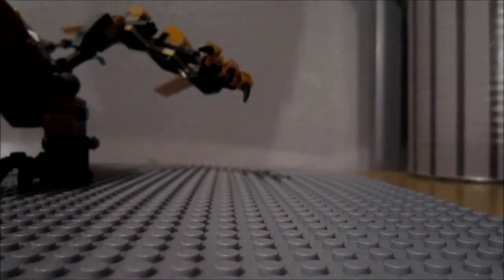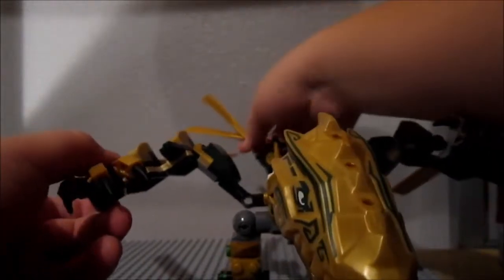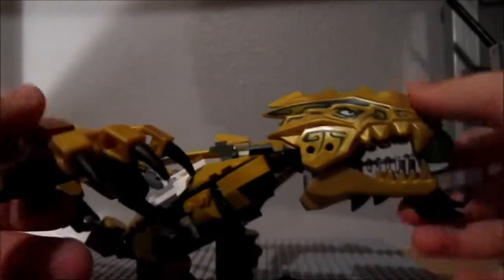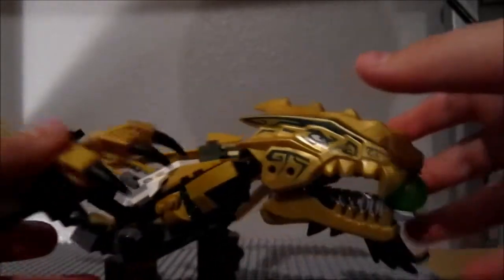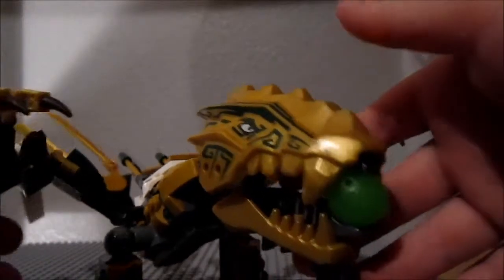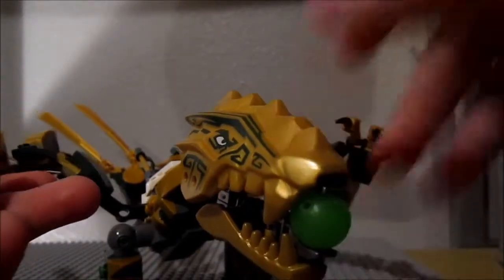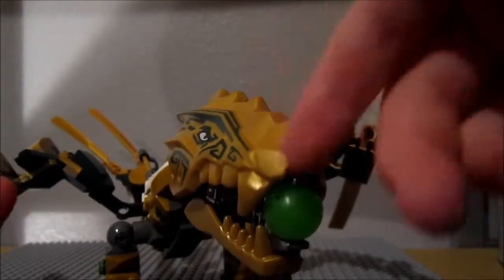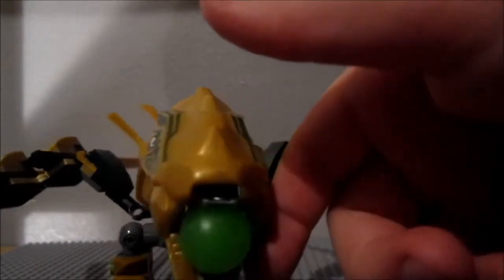Now we're going to the dragon. Here's Lloyd's golden dragon. He's pretty cool. The face mold of the dragon is the same as Cole's earth dragon — this one and Cole's earth dragon are the only ones who have this kind of face. The other three dragons have the other kind of mold.